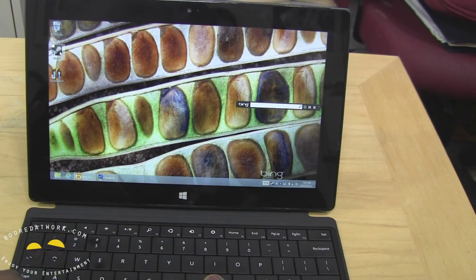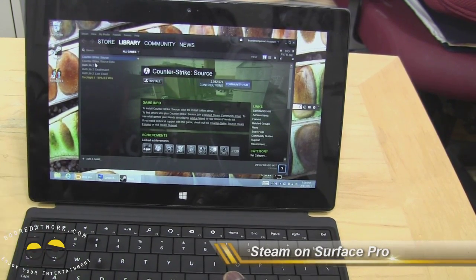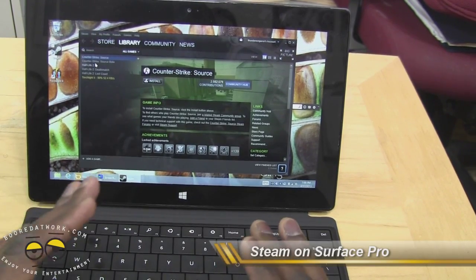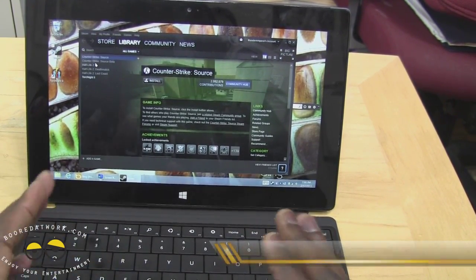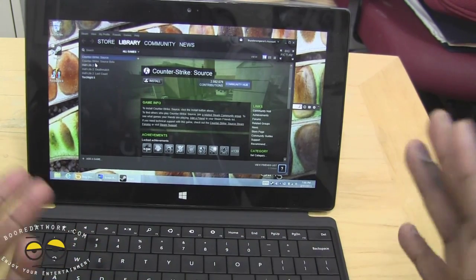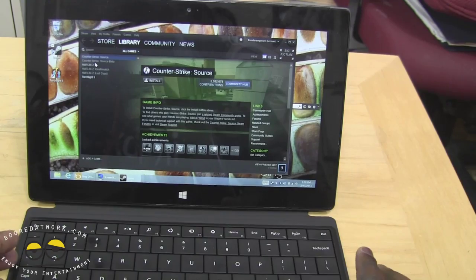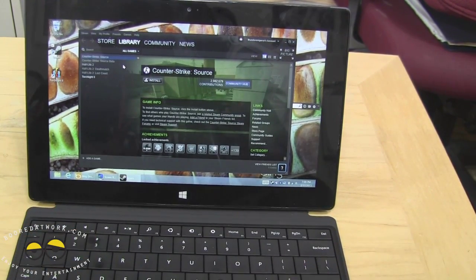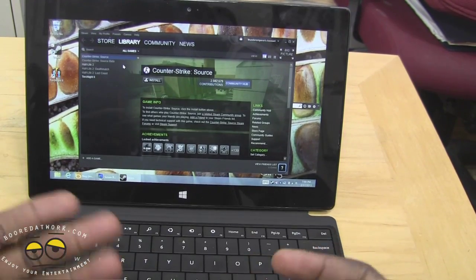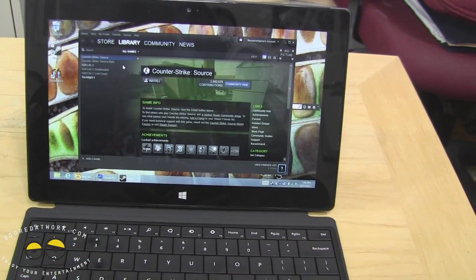That's just showing you guys some gameplay. I'll show you Steam here — I have my Steam account. I tried Half-Life 2, it started to run and then it gave me an error message. So of course there are still things they have to fix to get every single game to play on the Surface Pro. But because it's basically a full-fledged PC, you can definitely install things like Steam to download games, and install certain games to work.